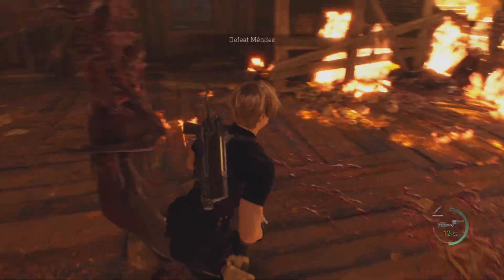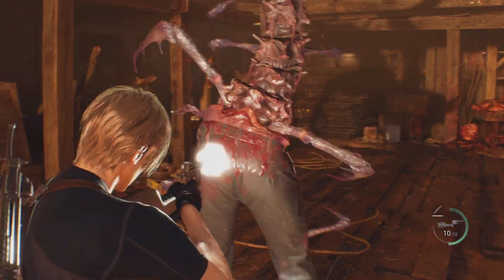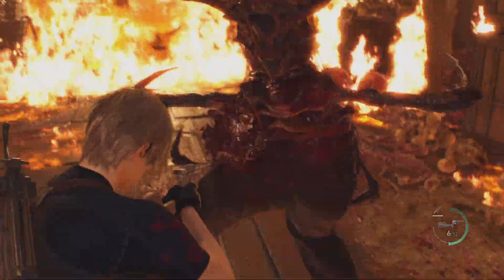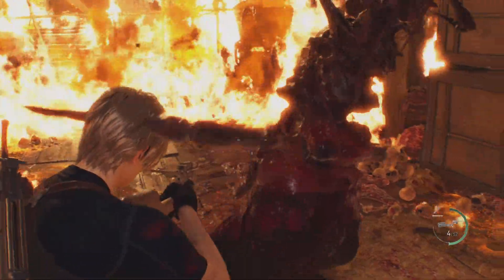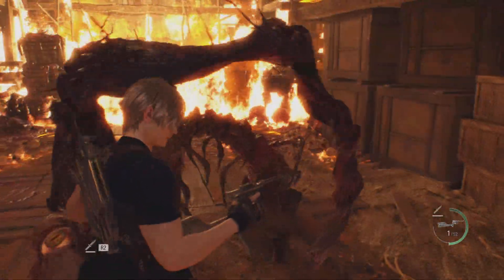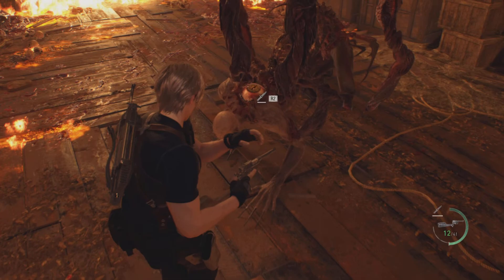When the fight starts, run straight towards him, straight around the back, getting about three or four shots. When he twitches or he's about to turn around, you want to just strafe around him while pushing towards him and getting another three or four shots. As long as you're pushing towards him and right next to him, he's not going to be able to grab you.